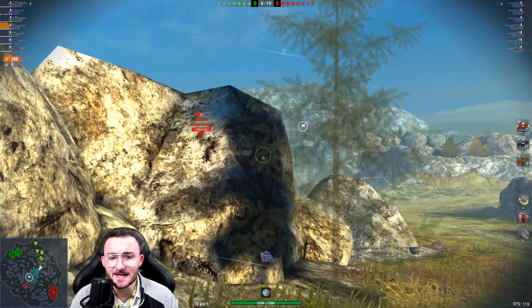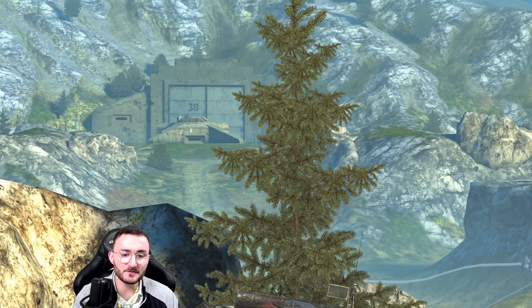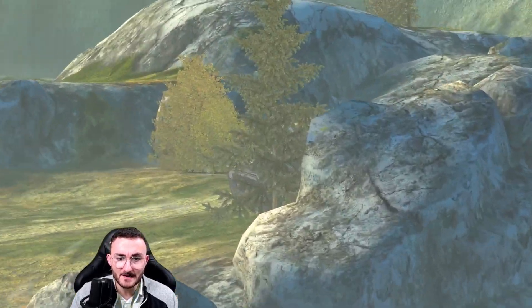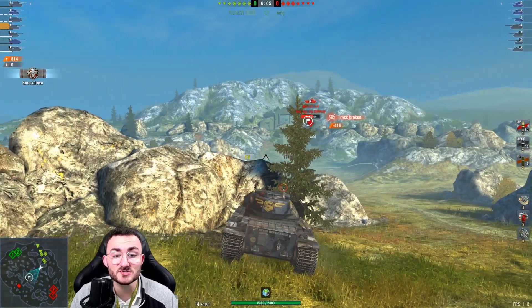For the gameplay, we're taking a hull down position. If I show you briefly how it looks from my opponents' point of view, they can see two things: my turret and the upper part of my hull — both of which are impenetrable.